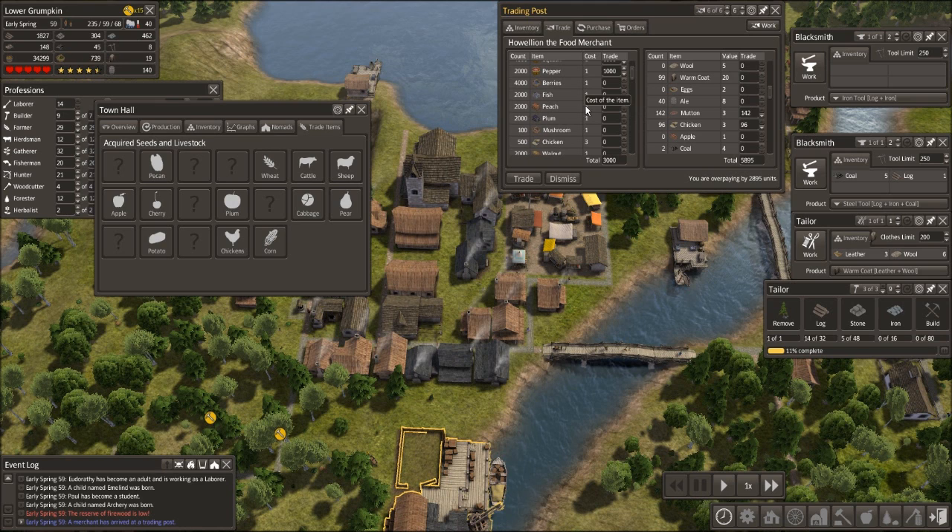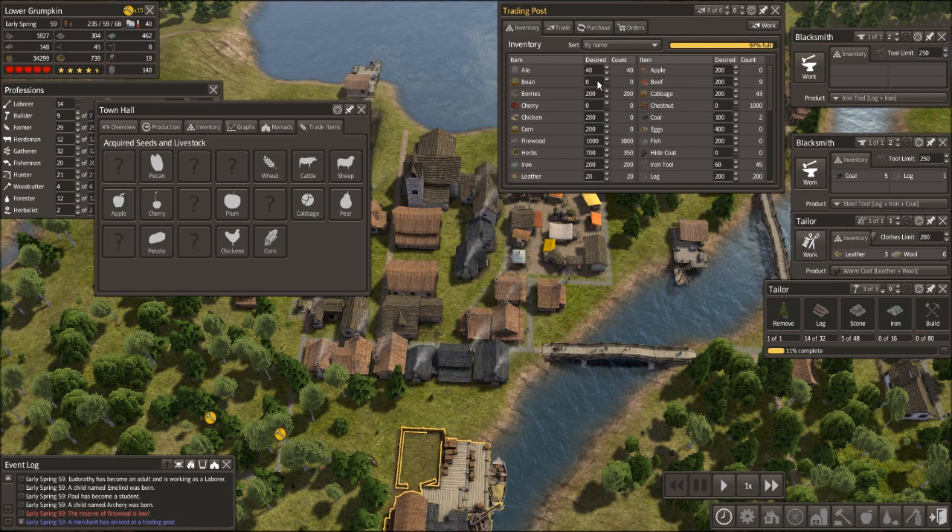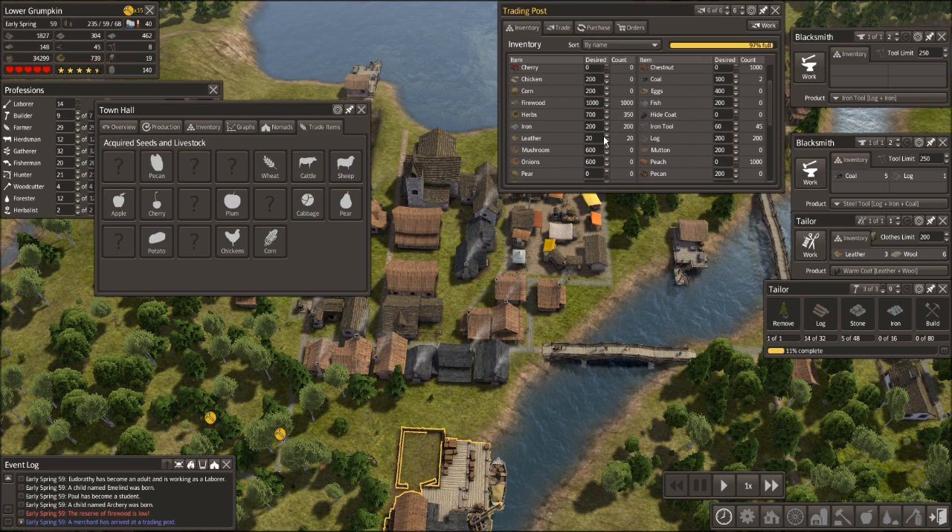We've got peaches — a thousand peaches — and plums; we have plums. Walnuts — let's take a thousand walnuts. We've got cabbage. What are we going to pay the 895 with? Let's do 895 plums. So we're going to trade that — that's our diet done. I also wanted to look here because we've got 140 alcohol. I wanted to put alcohol up to 100. I've got 20 leather; leather's pretty good for trading but I don't want to take it away from the tailor, which I'm coming on to in a second.